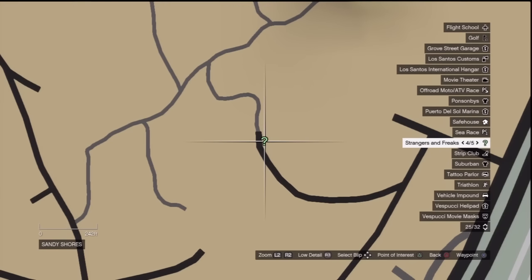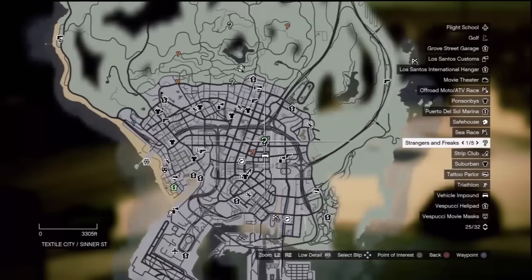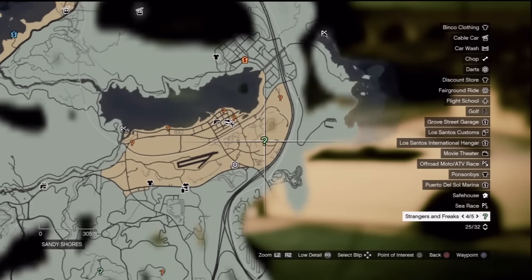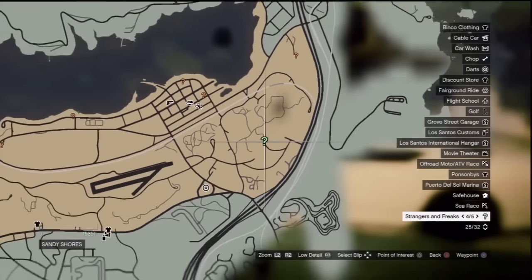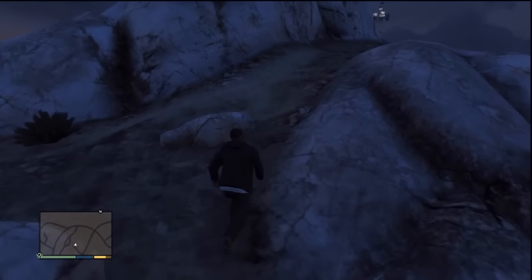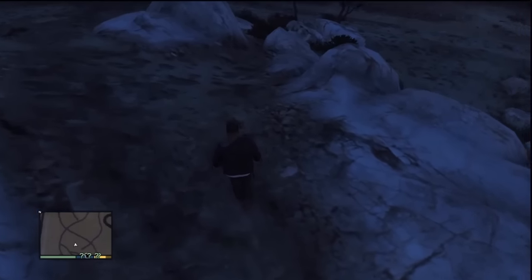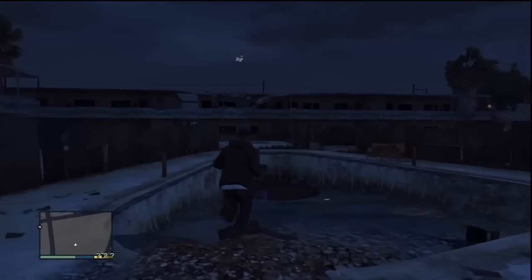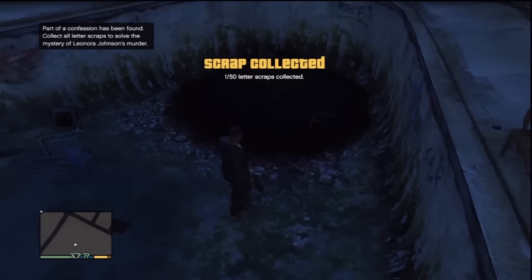The Omega mission: once you talk to him, he'll give you a quest to find all 50 spaceship parts. Here's the location on the map — you have to find all 50 and then return to him. There's a link in the description to a guide with a complete collectible checklist, video, and pictures of all the locations.